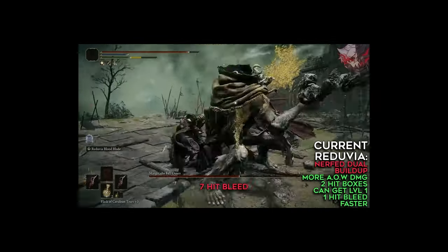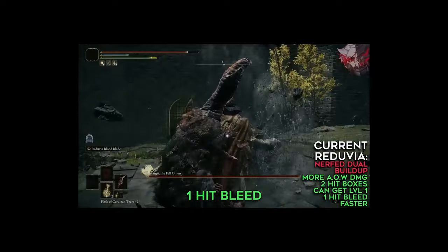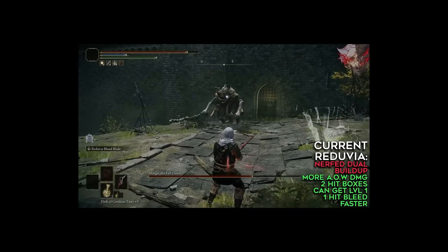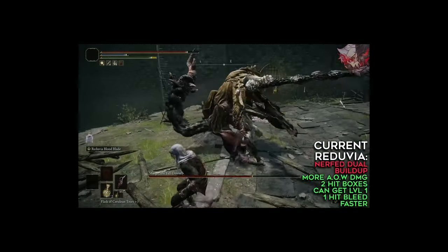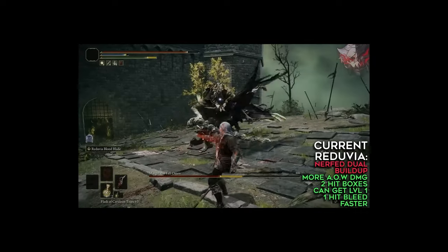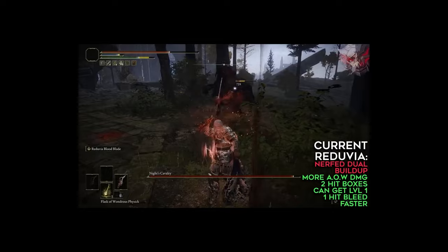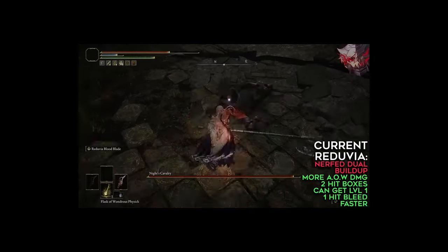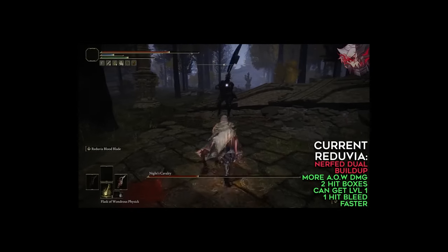Notice how it takes a ton of hits with dual Reduvias to bleed Margit, but then it only takes a single use of the Ash of War to get bleed. Keep in mind, both times I had 80 Arcane and plus 10 Reduvias. Patch 1.07 also buffed the damage to the Reduvia's Ash of War, and it made the dagger itself have a melee hitbox. Previously, only the ranged part did damage and bleed buildup. The ranged part does add way more bleed than the melee part, but now if you're really close, you can hit both parts from the dagger and the blood blade to get rapid bleed procs.